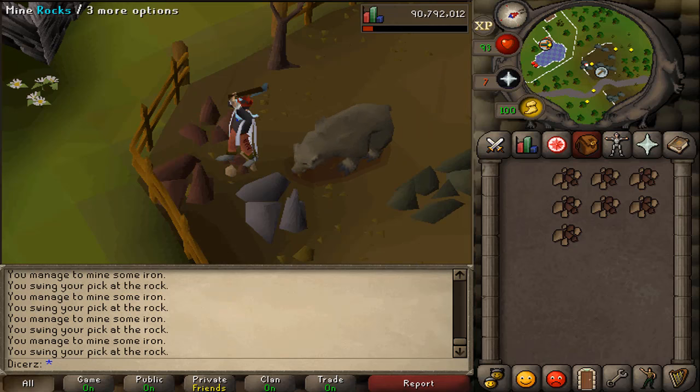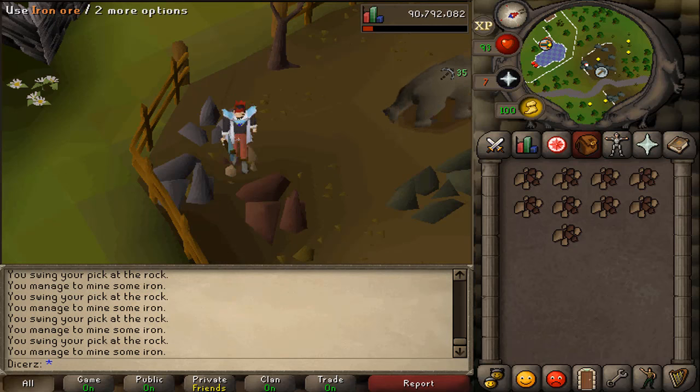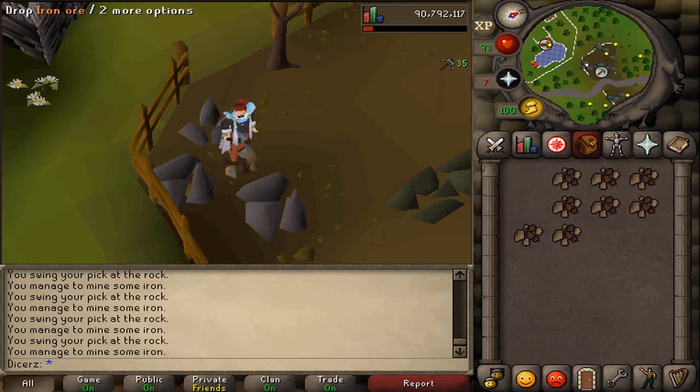When you do tick skilling with the gathering skills and you have to drop items, dropping is made a little bit easier because you don't have to right-click drop — you just shift-click drop.